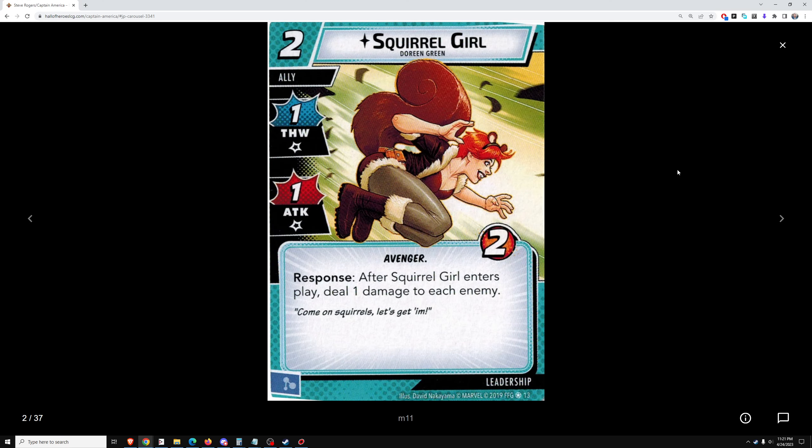Squirrel Girl, two cost, 1-1 stats. After Squirrel Girl enters play, deal one damage to each enemy. Situationally good against Ultron, otherwise kind of underwhelming. If there are no minions on the table, you get two attack for two cost and a chump blocker, which is not very good. It's another ally similar to Falcon that I might include just because of the lack of availability of good allies. Probably would include Squirrel Girl, but she'll get swapped out as more powerful allies become available.